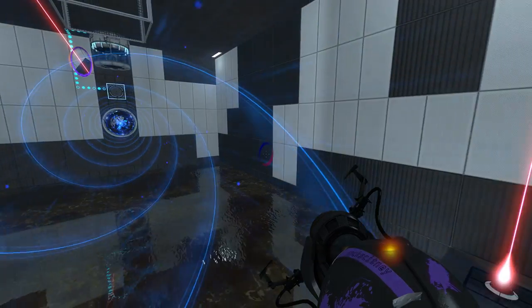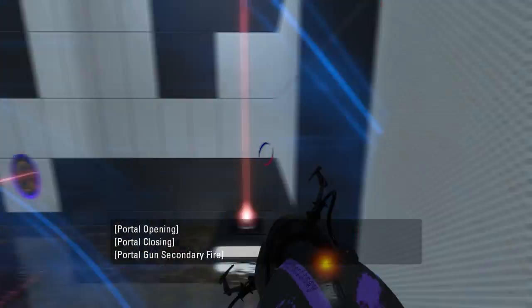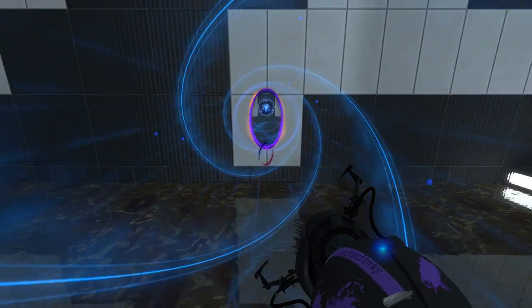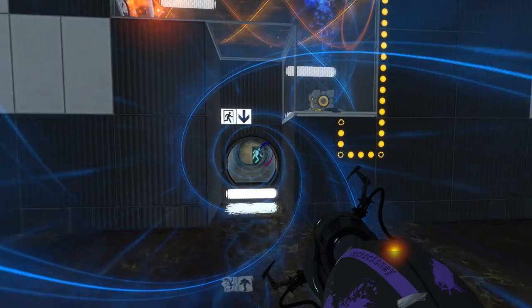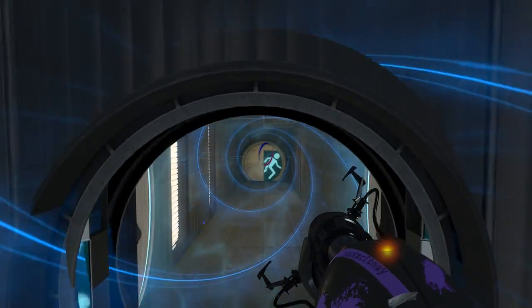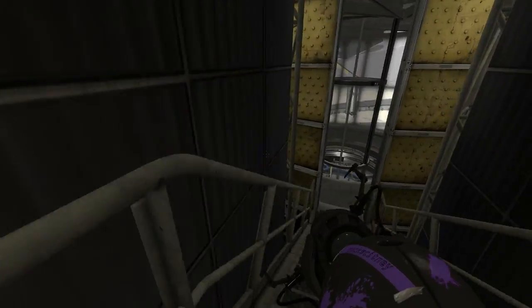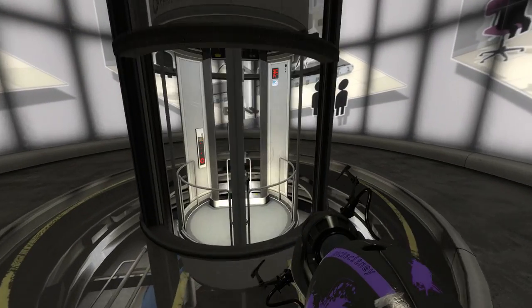Alrighty then. Alright, to be honest, I knew it — I know this is easy. It's a Seven Silhouette map, I was kind of expecting a bit more of a challenge there, but hey, I'm going to take it indeed. So yeah, we'll probably play the harder version of the map tomorrow.